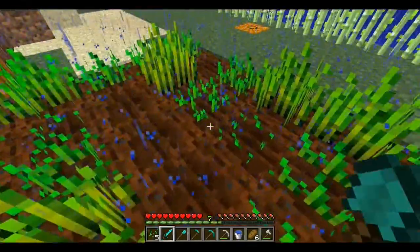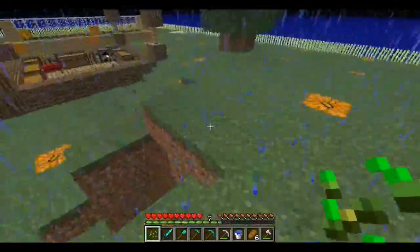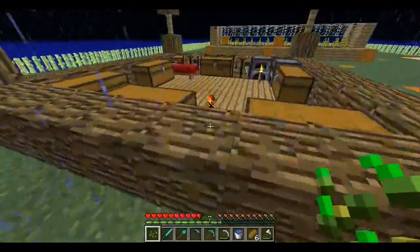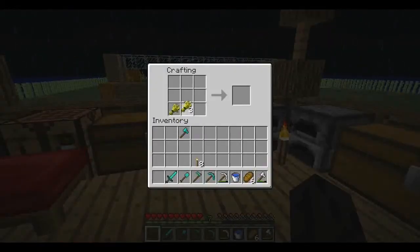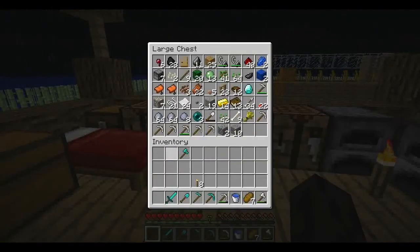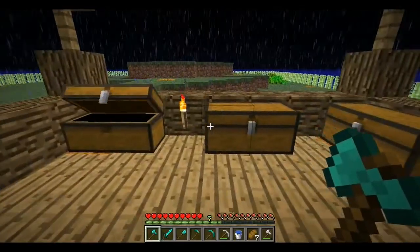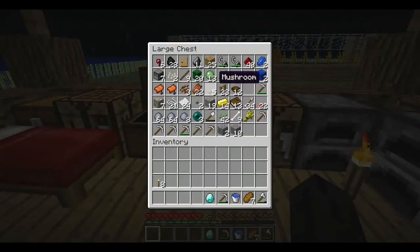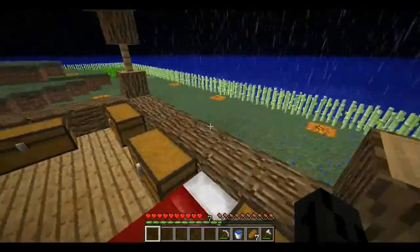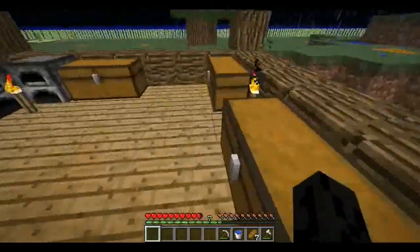A stack is a stack — it doesn't have to be full, but that's why people usually say '64 stack,' because they just want to confirm it's 64. But tell me what you think of the land — I think it looks great. I'm gonna put these diamond tools in there. What do I have? One diamond left? I'm gonna save that for an enchantment table — can't go wrong without an enchantment table.